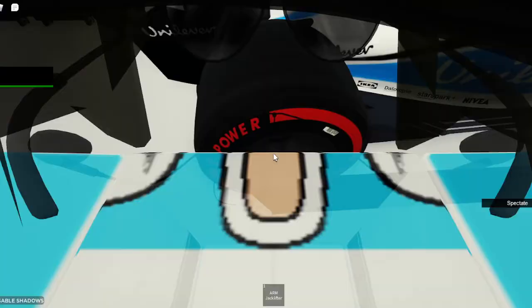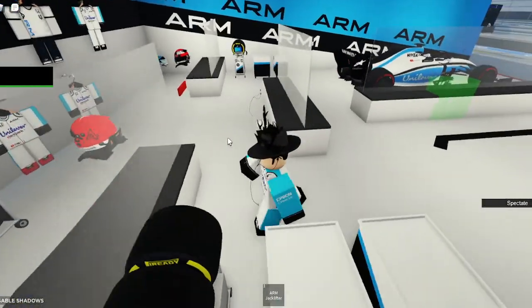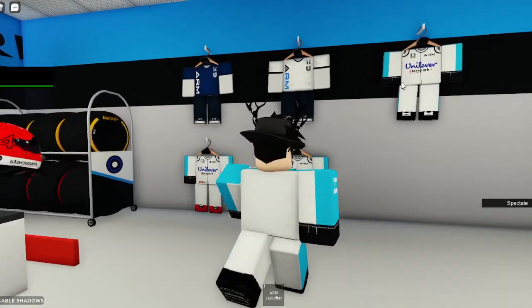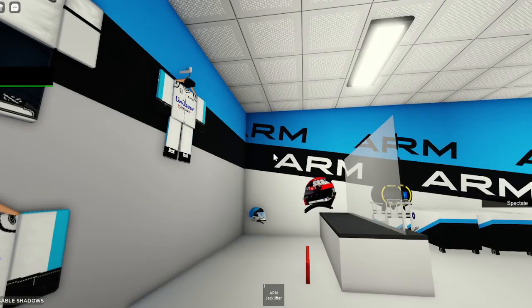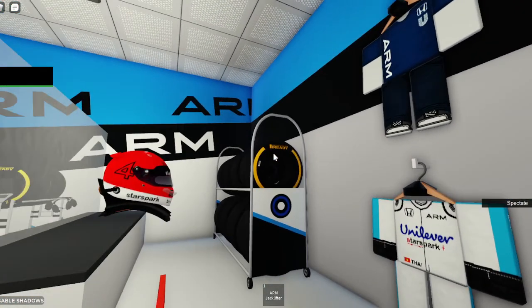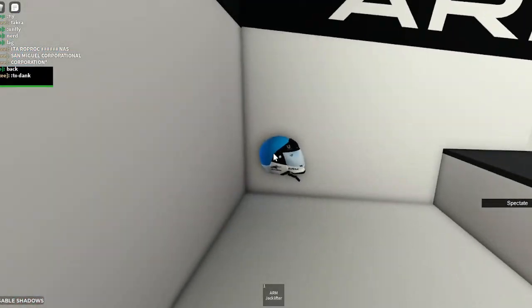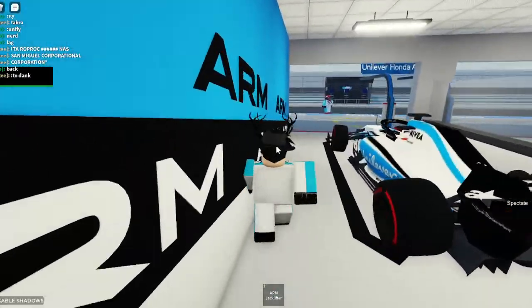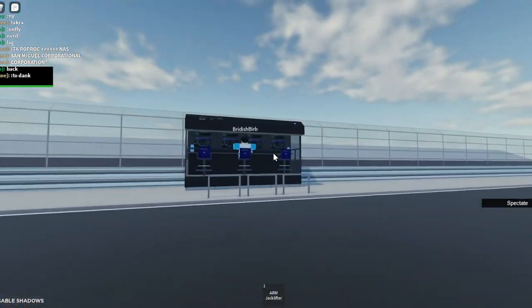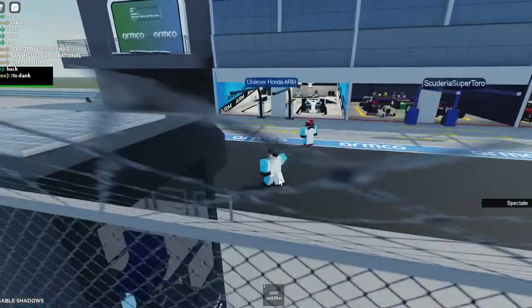This is just where all the storage stuff is — where we keep our gear. Certain people have their uniforms hanging here. You can see Dank and Tie — Tie's my driver — their uniforms are here, but me and some other guy have our uniforms at the back alley behind this wall, which is kind of unfair. There's so much room here. Anyway, those are the helmets for the pit crew — pretty cool. There are some tires as well. This is normally my station since I'm the mechanic, and I also do the jack lifter since we're low on manpower.